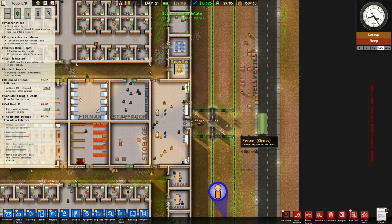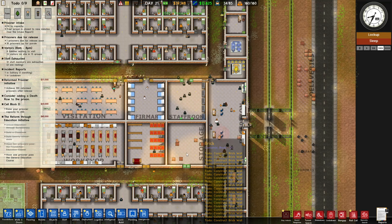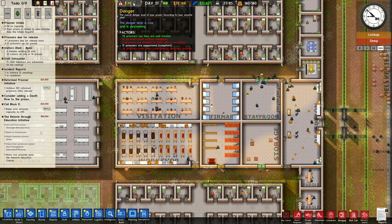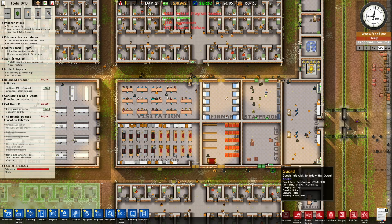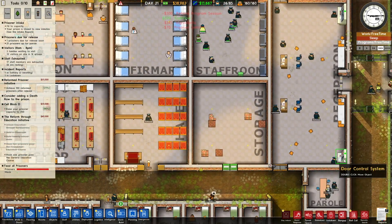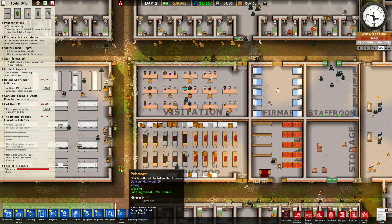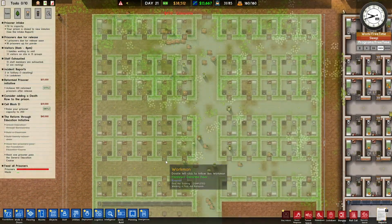There come the visitors — they find the metal detector, and some already go home because they had illegal stuff on them. That's why you build a metal detector at the entrance of your prison. But they're all pretty happy — they say they are well treated, which usually means they have good food and stuff. I like that. Some are up to their cells now. Door control guard is working, monitor guard is working. I like it.